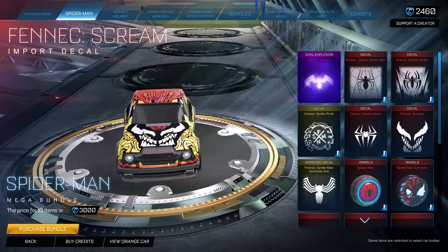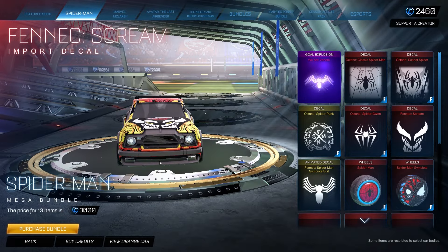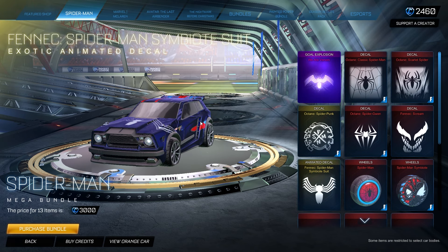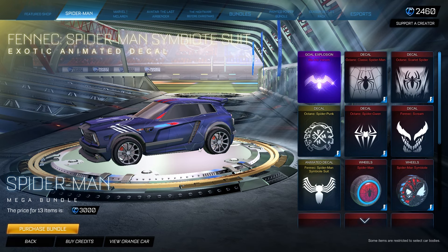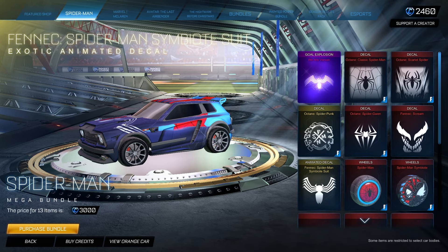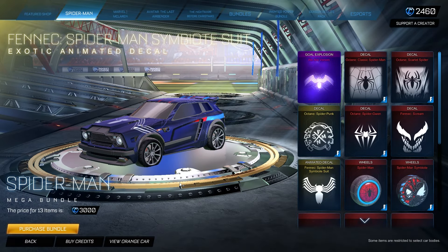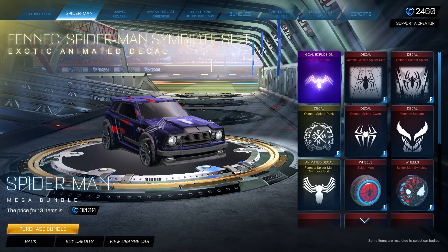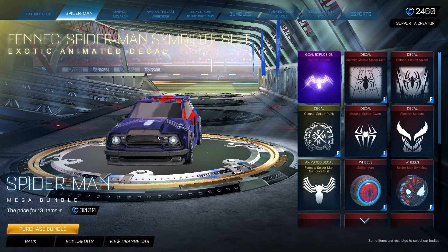Moving on to the Fennec, we have the Fennec Scream decal — now this one is really good looking. They did a really good job with this one. It could have been animated, but not everything has to be animated; I think they did really well on this one. Then we have the Fennec Spider-Man Symbiote Suit exotic animated decal — and this one is what I'm talking about. It goes from classic Spider-Man to Venom Spider-Man. This is how you make a decal. I wish this was on the Octane, I wish it was universal. This has got to be the best decal in this bundle. It looks absolutely amazing.